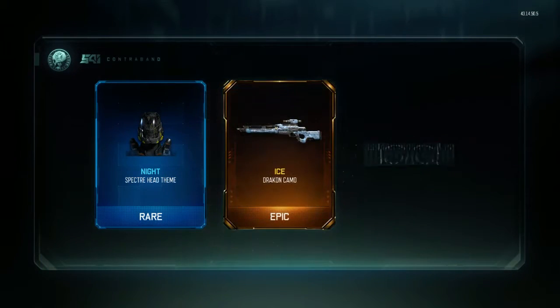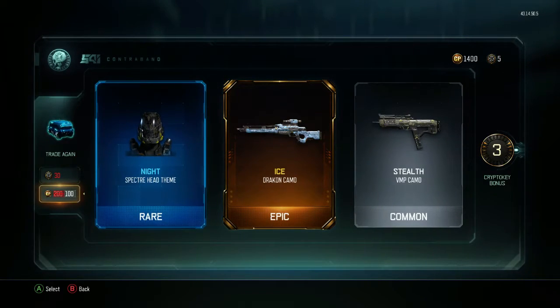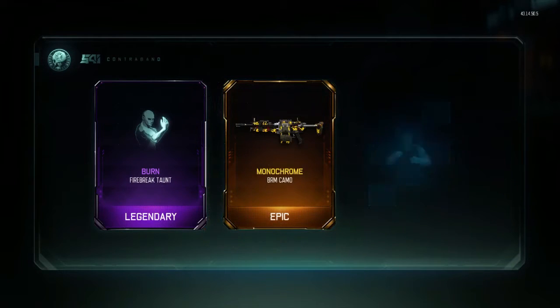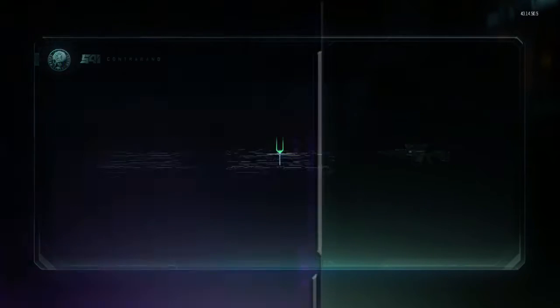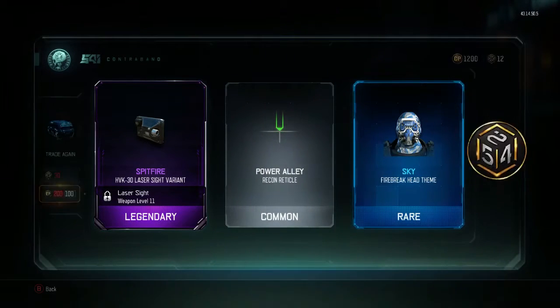First drop — let's go! We already got an epic dragon. We got monochrome too — these are awesome, we're getting good stuff so far. Keep flying through. Seven crypto keys, not bad.